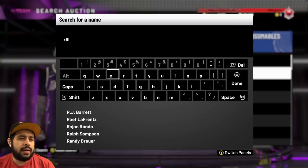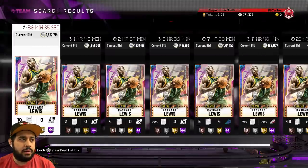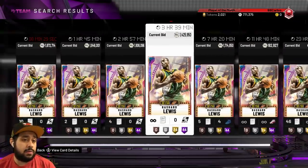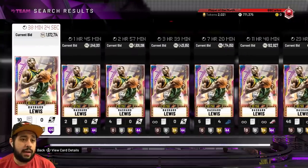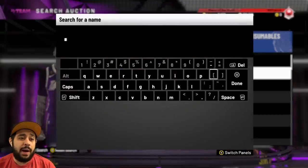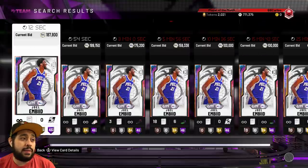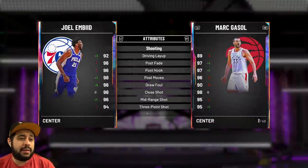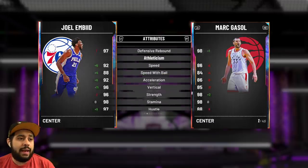I still want to get that Galaxy Opal GOAT Kareem. But Rashard Lewis right now got even more rare — there are only about seven in the auction house. Wow. This man is way too good to be going for under 200,000 MT. He has a 94 three-pointer, 95 driving dunk, and stuff like that — 92 speed too. Definitely worth getting.